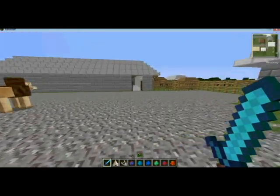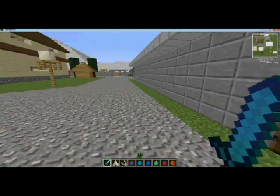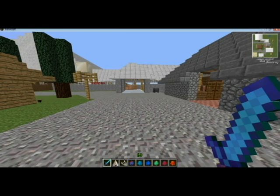For Biomes Aplenty users and people who use Extra Biomes, zebras will spawn if you have the savanna biome.